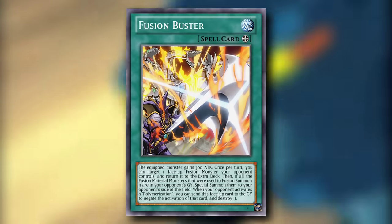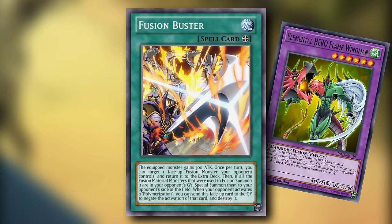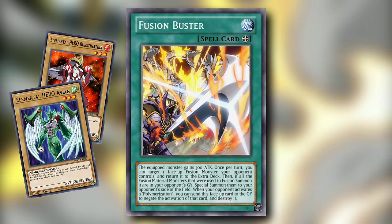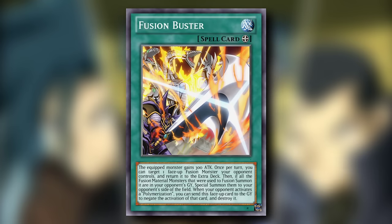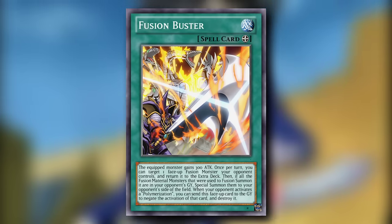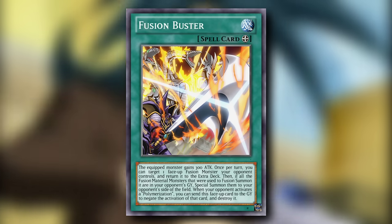Let's look at the generic cards played by Daddy Princeton. First up is Fusion Buster — an equip spell card that increases the equipped monster's attack by 300, and on a soft once per turn, you can target one face-up fusion monster your opponent controls and return it to the extra deck. Then, if all of the fusion material monsters that were used to fusion summon it are in your opponent's graveyard, special summon them to your opponent's side of the field. When your opponent activates a Polymerization, you can send this face-up card to the graveyard to negate that card and destroy it. I'm dumbfounded seeing an equip spell packed with some competent, responsive effects. I like the versatility of its interaction with the opponent's graveyard.